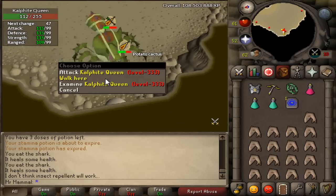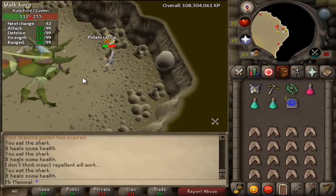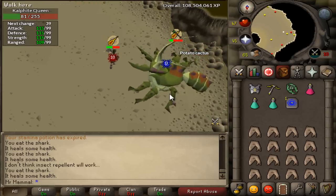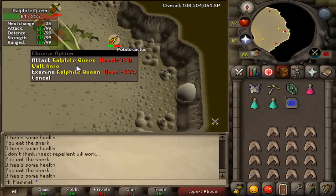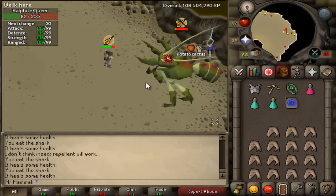It's almost impossible to get two kills per trip unless you're flinching, which I'll show in a little bit. Even with max stats on a slayer task, you really can only get one kill per trip. I'll just carry on killing this and pick up the recording once I'm on the second phase.